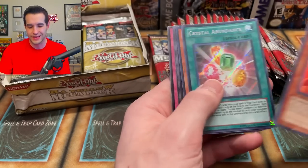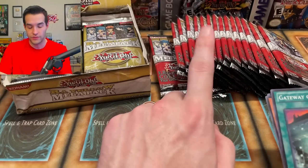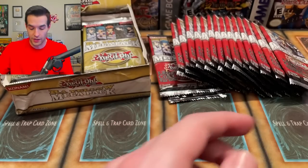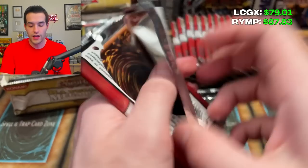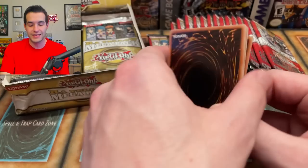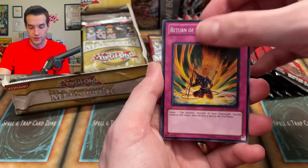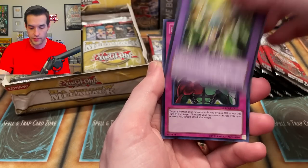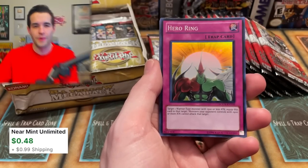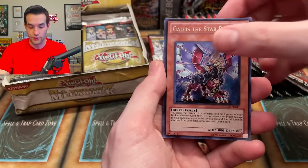Crystal Abundance — the crystal stuff is not really what you're looking for. What I want to pull out of Legendary Collection GX that I know is different from Raw Yellow Megapack is the Gladiator Beast stuff for my Edison deck. I have a lot of them in secret rare, but not every card is secreted out, and Raw Yellow Megapack doesn't really have many secret rare Glad Beasts compared to this one. Thunder Giant common — pretty cool. Hero Ring — I always think maybe this is worth something, but it's like 40 cents every time.